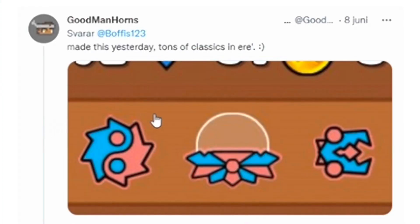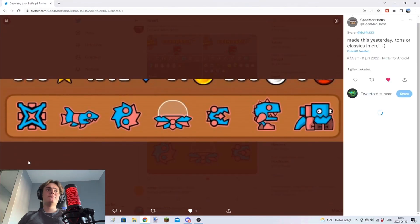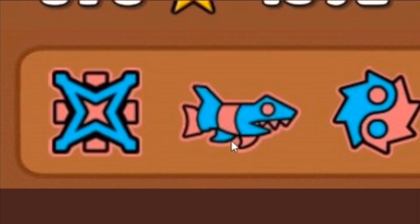Made this yesterday, tons of classics in here. You got that icon as well. I like the color setup — it's a lot of nostalgia in this one. The old ship, then you got that ball which is cool. I think I'll give this one three out of five, just because you use a lot of mainstream ships and stuff like that.